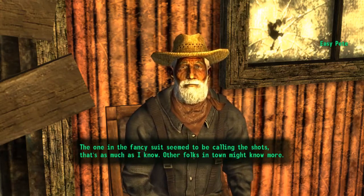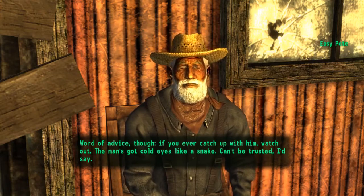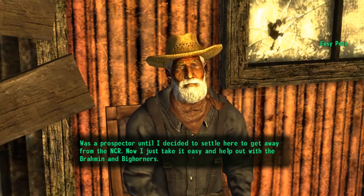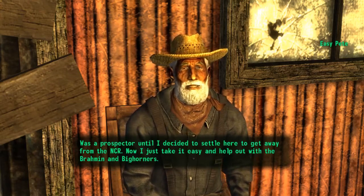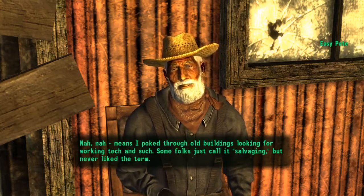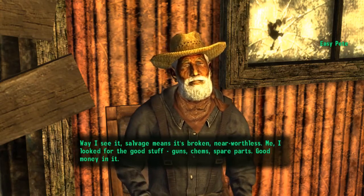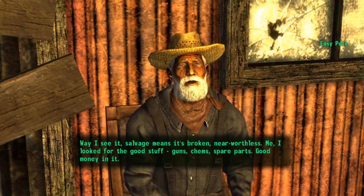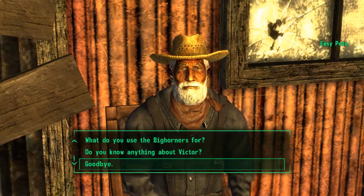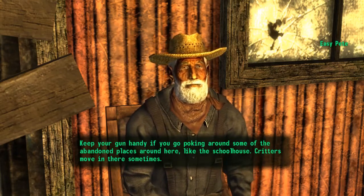Word of advice though: if you ever catch up with him, watch out — the man's got cold eyes like a snake. Can't be trusted, I'd say. He was a prospector until he decided to settle here to get away from the NCR. Now he'll just take it easy and help out with the brahmin and bighorners. Being a prospector means poking through old buildings looking for working tech and such. Some folks just call it salvaging, but he never liked the term — salvage means it's broken, near worthless. He looks for the good stuff: guns, chems, spare parts. Good money in it. I'm not going to get into a long conversation with him right now — he's pretty much always sitting there, so you can always come back and get more information.